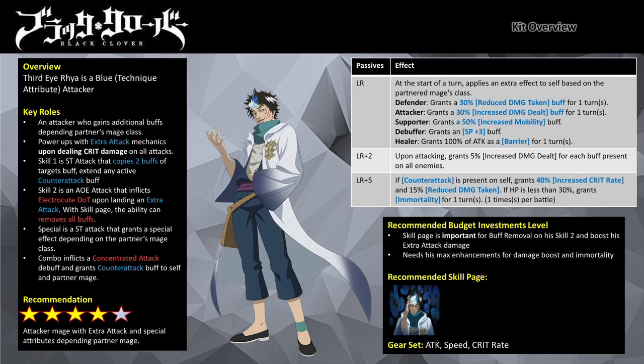At LR+2, his damage will increase depending on the number of buffs present on the opposition team — for every buff he gains 5% increased damage dealt. If there are 8 buffs on the opposition, he will gain 40% increased damage dealt buff. At LR+5, on top of the increased damage dealt per buff on the opposition, Ria will gain an Immortality buff when his HP drops to 30%. If Counter Attack is active on him, he will gain 40% increased critical rate and 15% reduced damage taken buff for a turn.